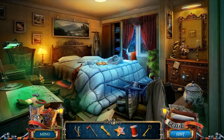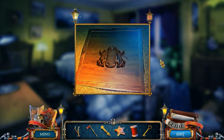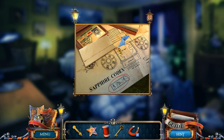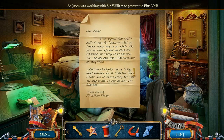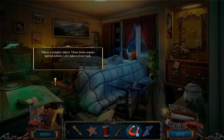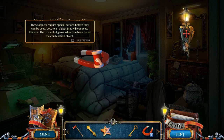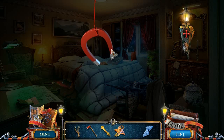This guy was definitely doing some major investigation here. I now have a bronze key. Where else can we go? Let's figure out what this bronze key is for. The Sapphire Codex — that must be important. 'Dear Alfred, it is in great fear that I write to you, for I suspect that our Templar legacy may be at stake. My sources have informed me that the Shadows are closing in on the Blue Veil. Meet me at Hades Inn on Friday — I shall introduce you to Detective Jason Palmer, who is investigating the case.' I can use this thread here — red thread for a red magnet, that's going to work out lovely.